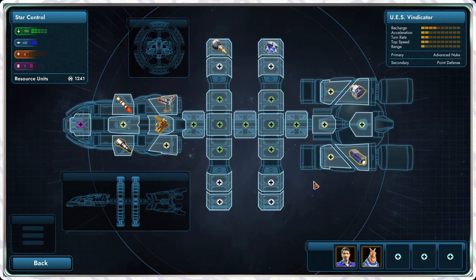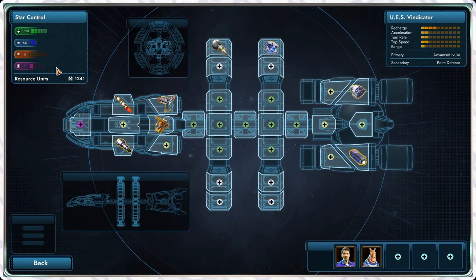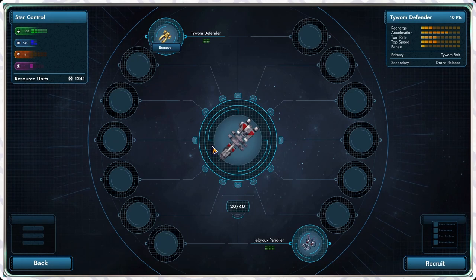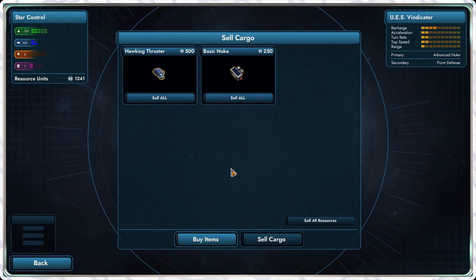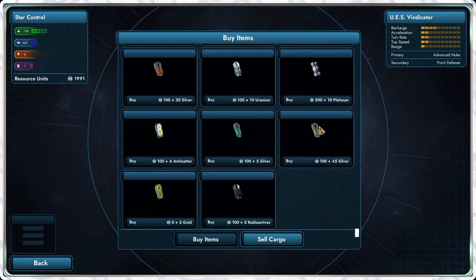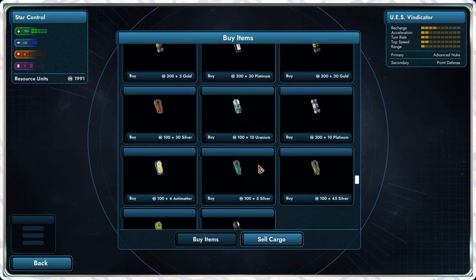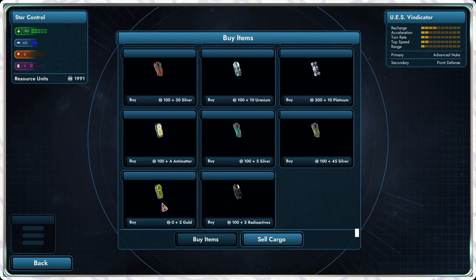We should probably upgrade our fuel. We can't upgrade our thruster yet. I'm going to have to spend the most on fuel — how do I fill up fuel? It's probably under managed fleet. We can sell our old thruster and our old nuke. Buy items — there it is! We should buy a lander. These items at the bottom need zero plus five gold. So if we get five gold we can buy them. I have no idea what they are — they might have been added in the latest expansion.